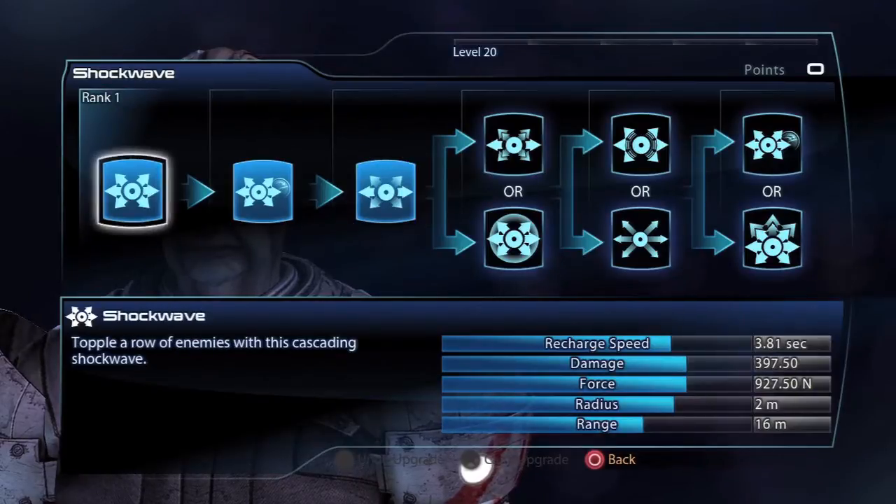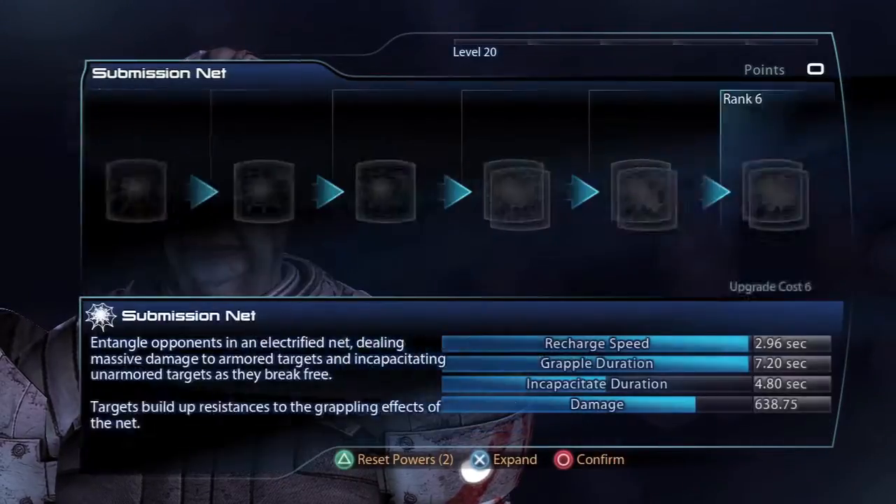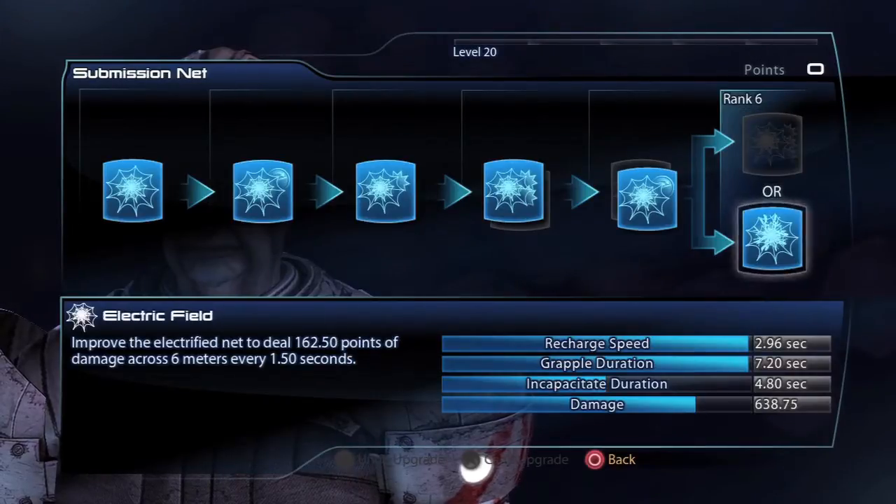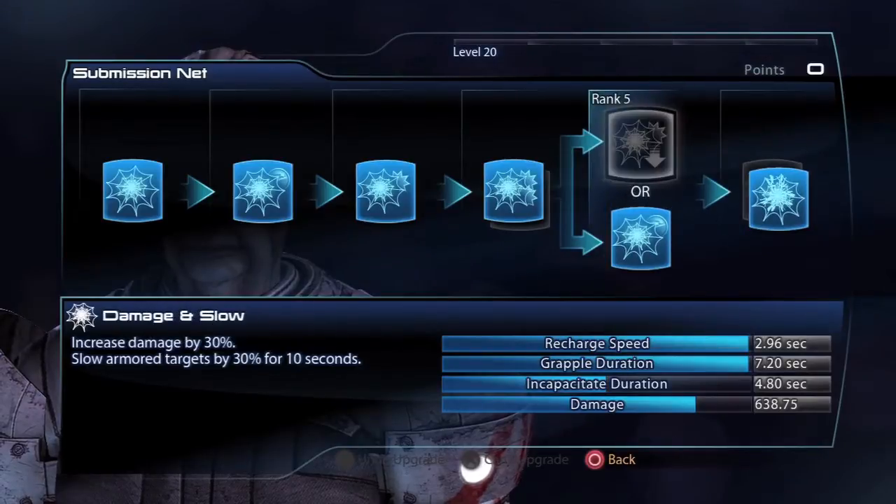I put a few points into Shockwave, but this is only to set off combinations from yourself and your teammates. Submission Net is a unique move for the Batarian Sentinel. I put points into Electric Field because I like abilities that add a Damage Over Time effect, and this adds that effect to the Submission Net.